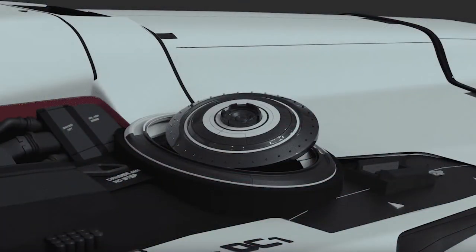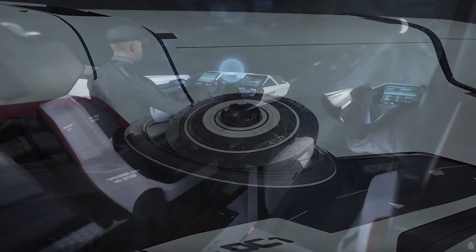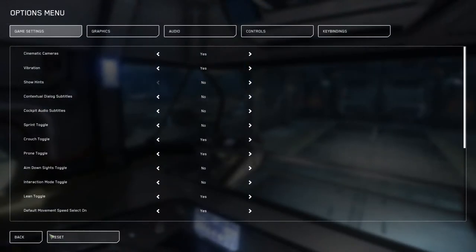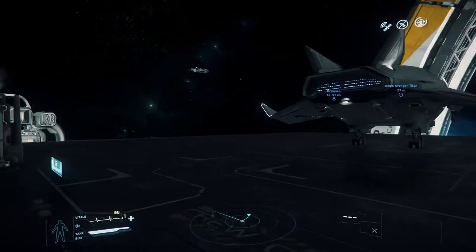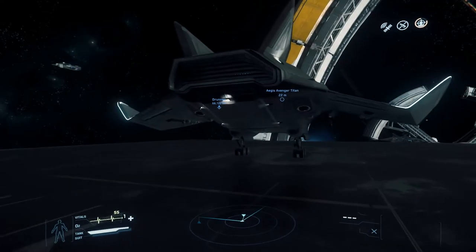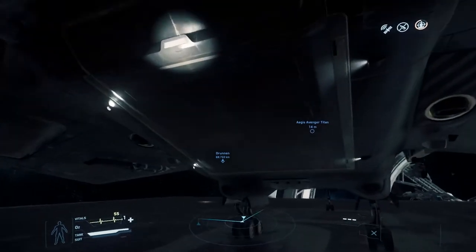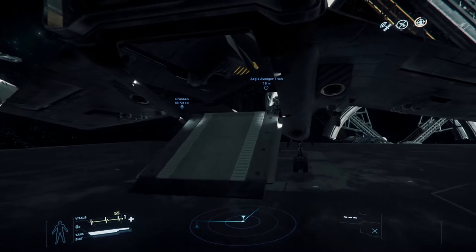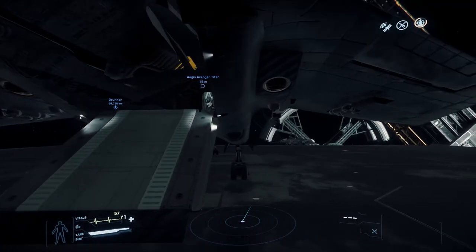It's also got a scanner array on the top with a small dish. The size is 40 meters by 38 and 11 meters high, with an all-glass cockpit view — and we know the citizens love all-glass cockpit views. A lot of people have issues with struts and bars across their view, though some of them are a bit excessive.